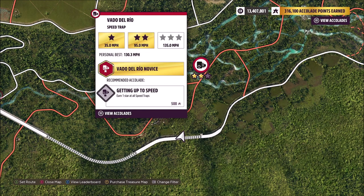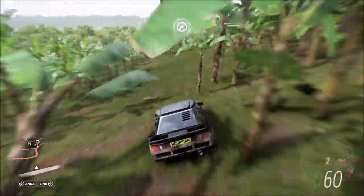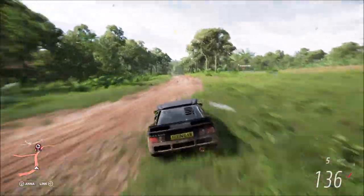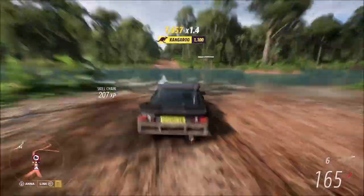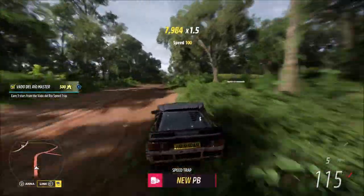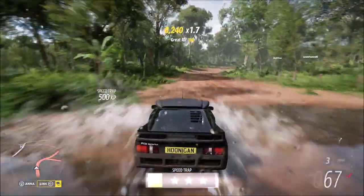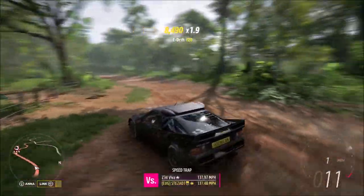Coming off the main road gives you a more direct and straight route. On top of that, there's a hill which obviously helps you gain more speed as you're coming down it. Ignore the trees because you'll probably knock them out of the way once you go up the hill, but like I said, you get a straight shot to this speed trap — and as you can see, it's very easy to get above the designated three-star score.